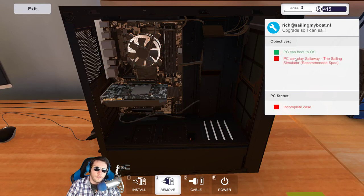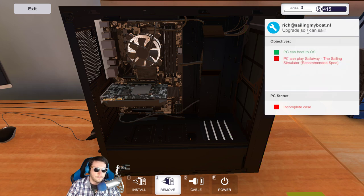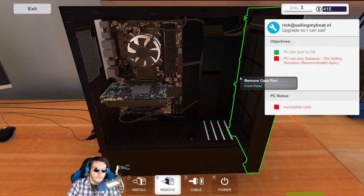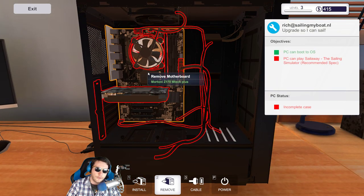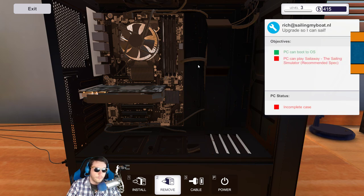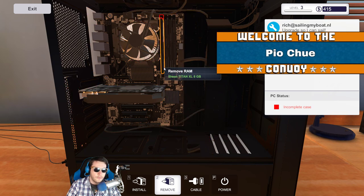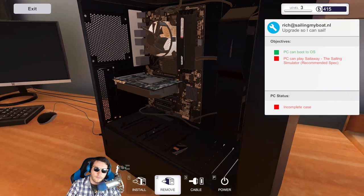The goal says the PC has to be able to play it — if it doesn't, it says upgrade so I can sail. He wants me to do the upgrade. Did I buy the wrong one? Because I have to do this in order to complete the job. You can still play it on minimum requirements — Po, thanks for subscribing!